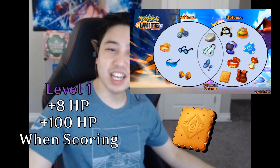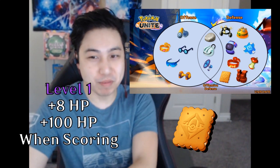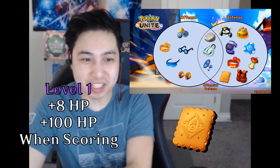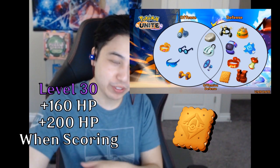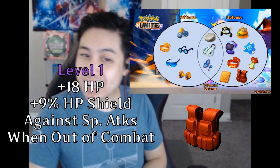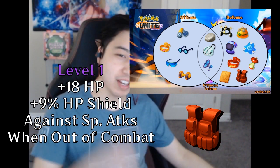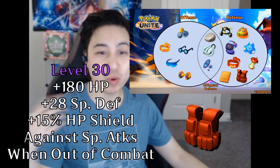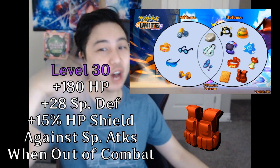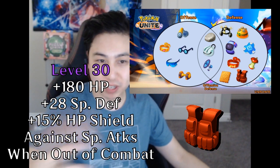Aeos Cookie at level 1 gives you 8 max HP, and every time you score a goal you permanently gain 100 more max HP. At level 30, you get 160 max HP and 200 max HP per goal scored. Assault Vest gives 18 max HP and a 9% max HP shield when out of combat at level 1; at level 30, that's 180 max HP, 28 special defense, and the shield becomes 15% of max HP out of combat.